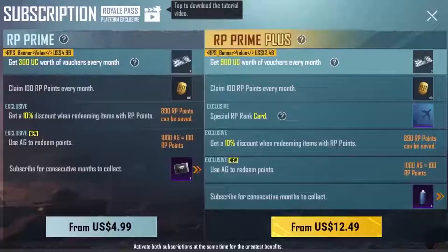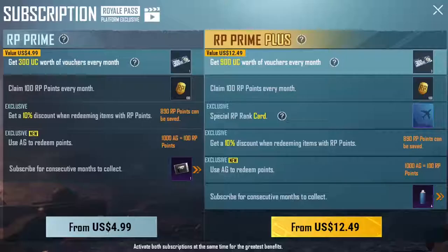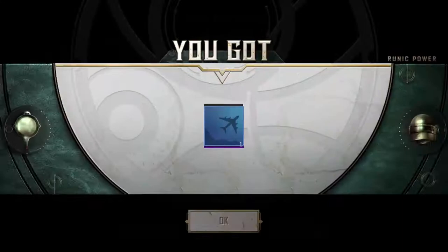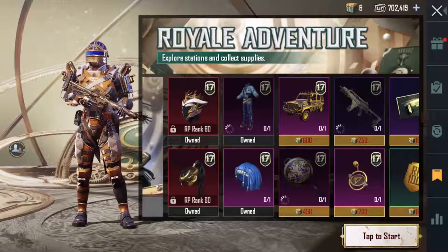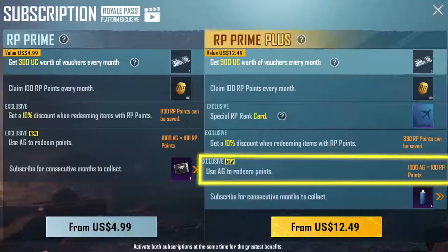2. 100 RP points. 3. Special Airplane Ranking Display. 4. 10% discount when redeeming items with RP points. 5. Exclusive AG Redemption items.